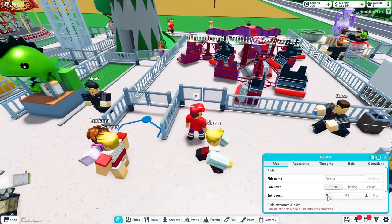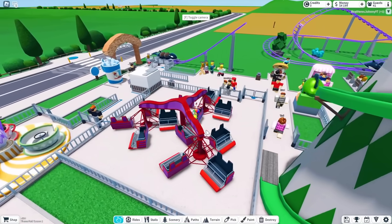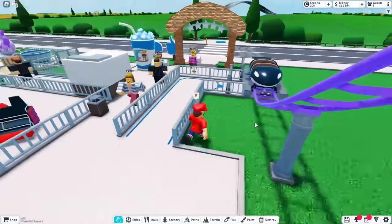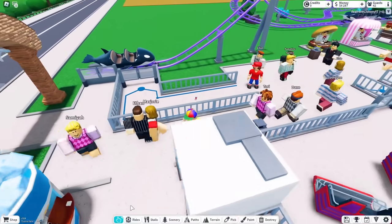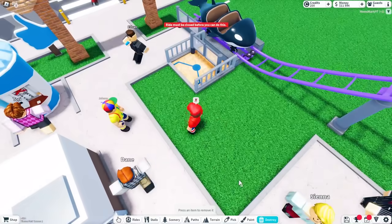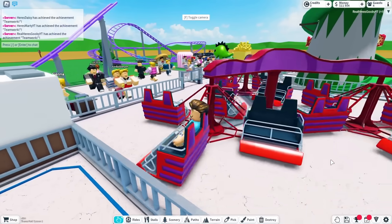This one's 15 bucks — we should make it cheaper so more people want to go on it. Ten bucks! The cheaper the rides are, the more people want to go on it, makes sense. I'm gonna get rid of this Orca because we already have a big one. Let's put another roller coaster over here to get more money.